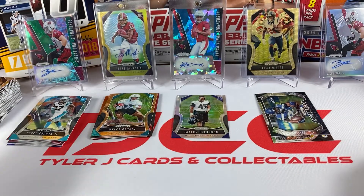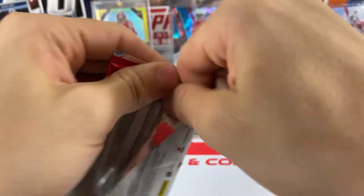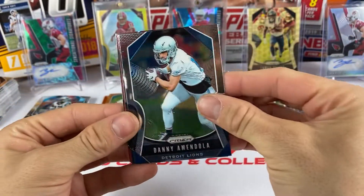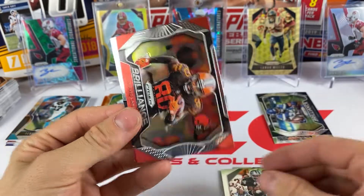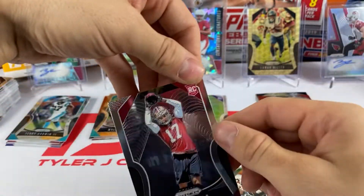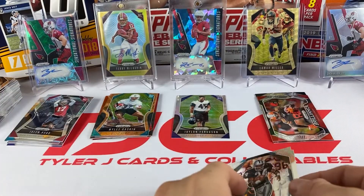I did pull a Deontay Thompson rookie laser last time. I think we get three lasers in the blaster. We got Amendola, Bo Jackson, we have a Brilliance insert of Jarvis Landry - that's a nice one - and a rookie card of Jaylen Hurd from the San Francisco 49ers.